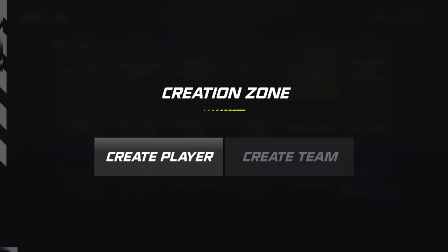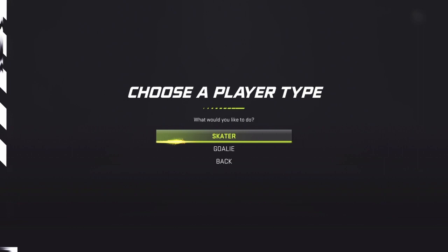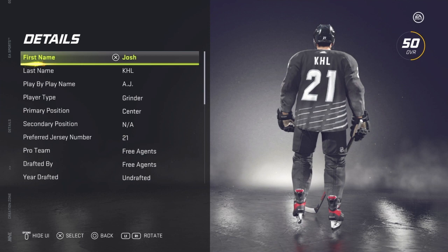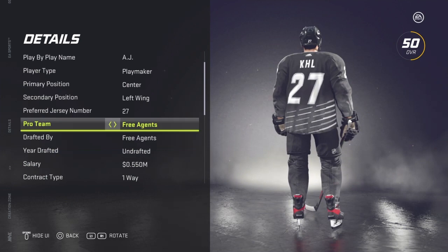The second step is very simple: you're going to go create a player. What you create is going to depend on the route that you want to take to the NHL. For the purposes of this video, we're going to create Joe NHL's distant cousin — Josh KHL — and add him to the Be A Pro profile we're starting today. We're going to make him a center playmaker with left wing as a secondary position.